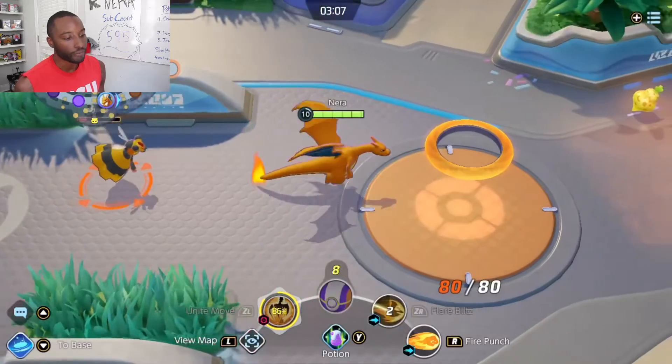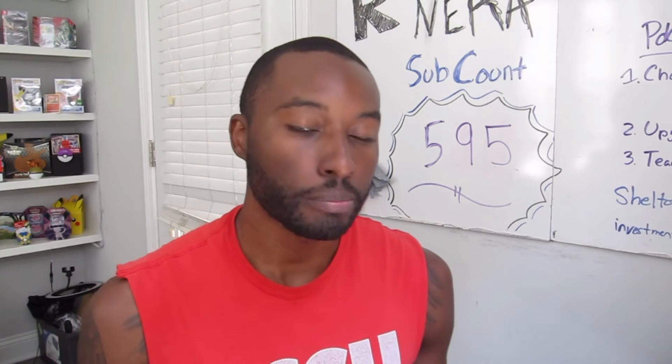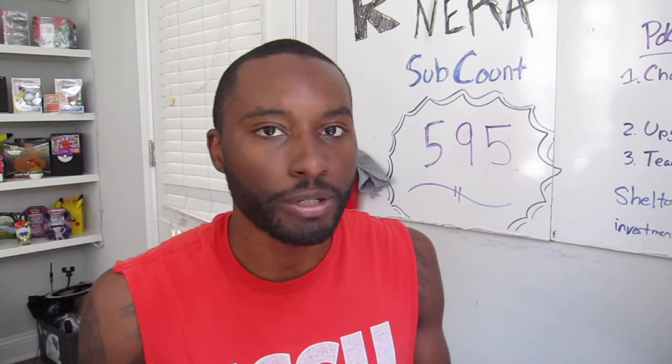We're going to finish it off with the Slam Dunk. If you love Charizard and he's one of your favorite Pokemon, go ahead and use him. He is a beast in Pokemon Unite — highly useful, highly skilled, one of those highly sought out Pokemon and very, very effective. If you like this video, go ahead and hit the subscribe button and leave a comment on what Pokemon you want me to do next.